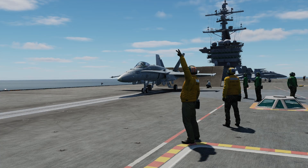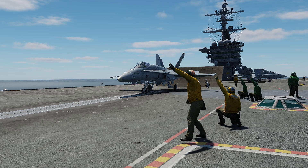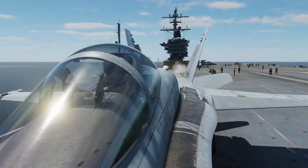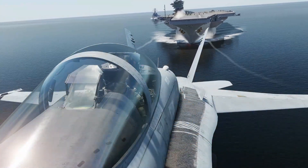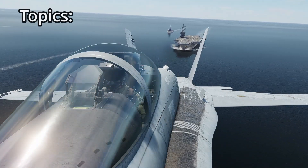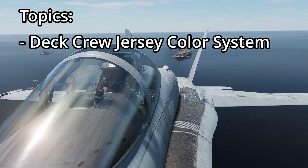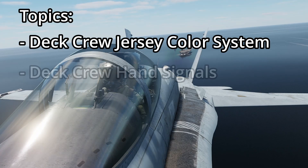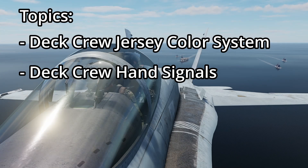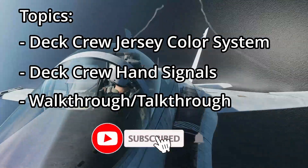Hello and welcome back everyone. Today we're operating off of the USS Theodore Roosevelt CBN-71 and we'll be going over how to taxi and take off from an aircraft carrier in the F/A-18C in DCS World. We'll be using the deck crew from the Supercarrier DLC, covering the jersey color system, hand signals from plane directors and the catapult officer, and a full walkthrough of taxiing, hooking up to the catapult, and launching off the carrier.